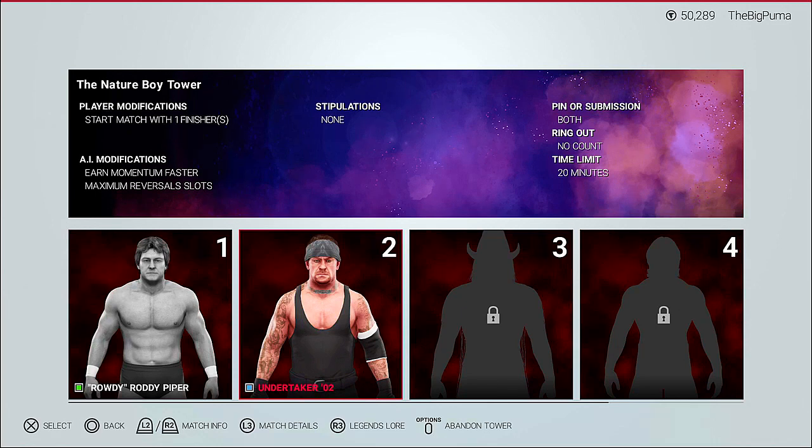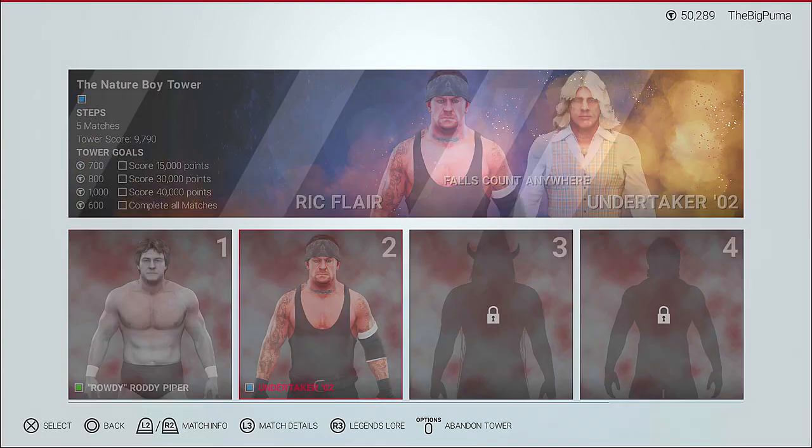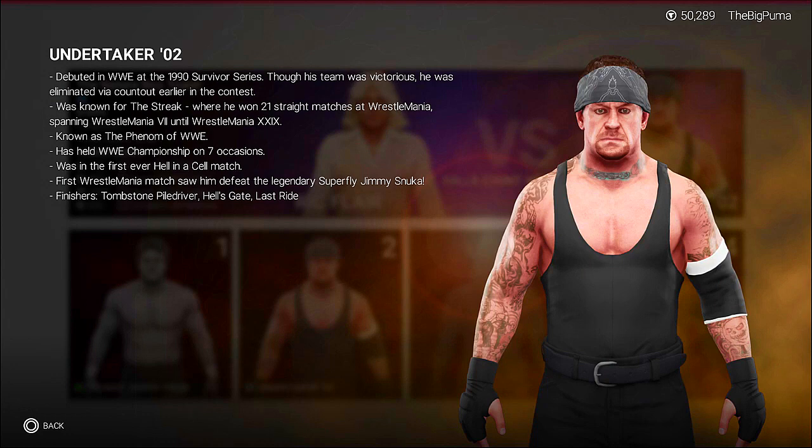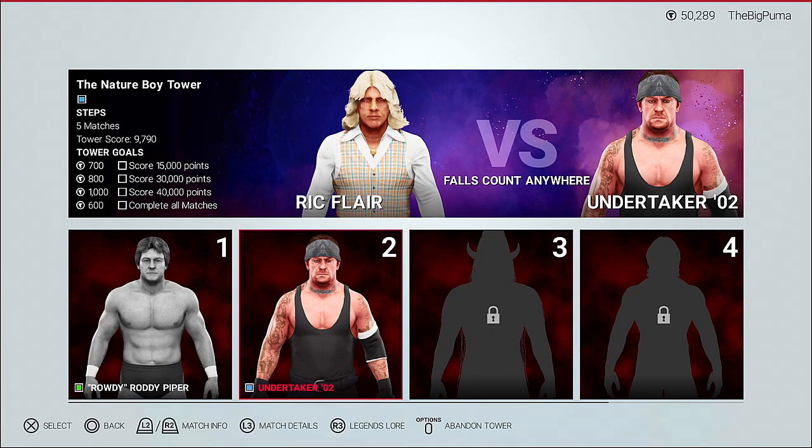Match number two — falls count anywhere against the Undertaker! Pin or submission, no count out, 20 minutes. We start off with a finisher, but the Undertaker earns momentum faster and has the maximum reversal slots. Good grief! Undertaker debuted at the 1990 Survivor Series, known for the streak — 21 straight WrestleMania wins. They ruined that. Held the WWE championship only seven times.